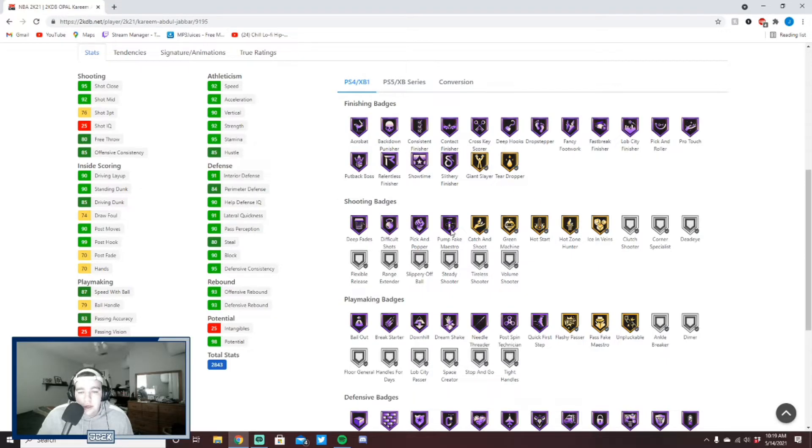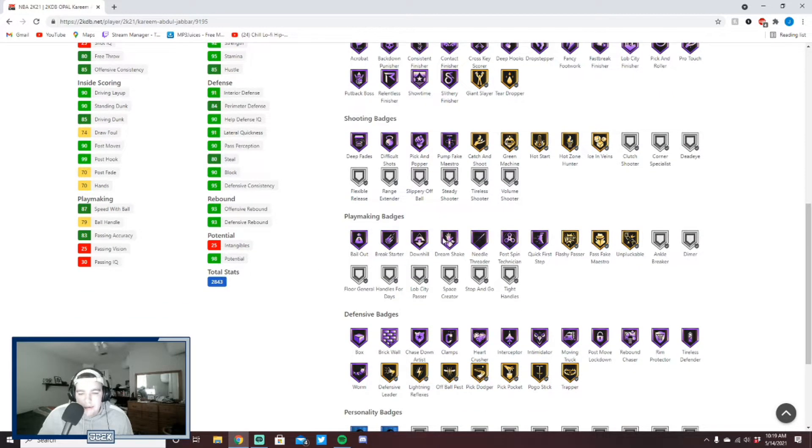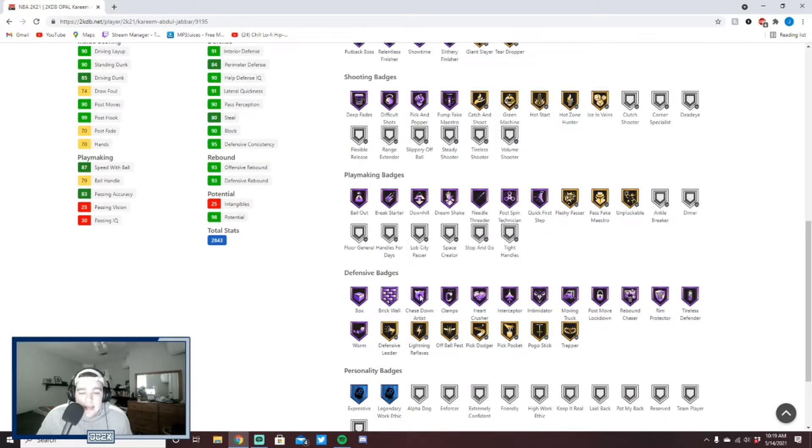He has Hall of Fame Showtime and the ability to get shooting badges he doesn't come with, like Range Extender, Flexible Release, Dead Eye, Catch and Shoot, Quick First Step, Bailout, and Downhill — which is nice to see. You're going to want to add badges like Handles for Days, Dimer, and Angle Breaker to this card — those three you definitely want to add.